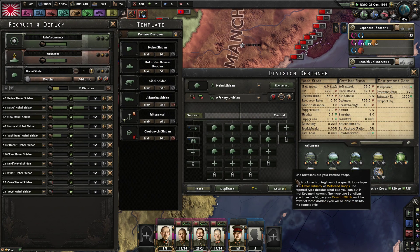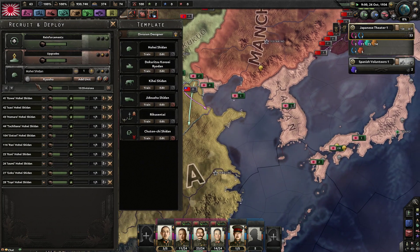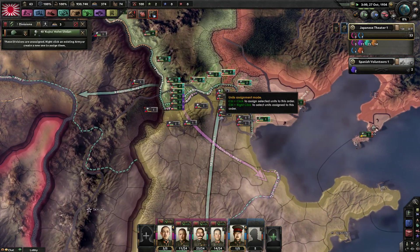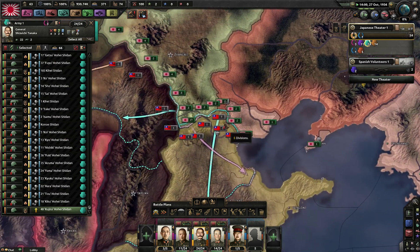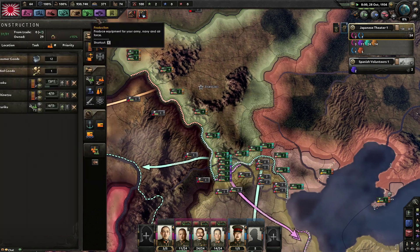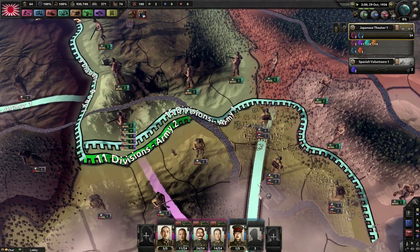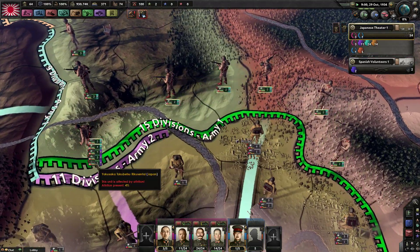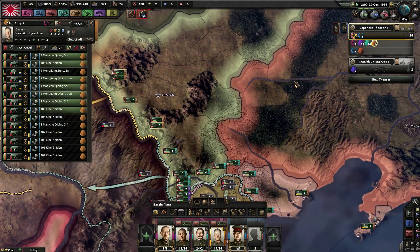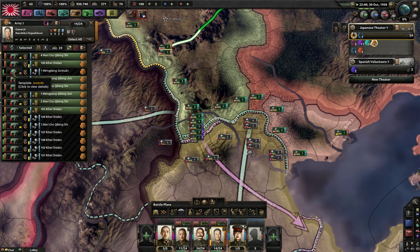I need to shrink my infantry divisions a bit. Oh, everyone just went green — they've got bad supply. Mengukuo and its crappy supply. I guess I should build some more if I want to put all these men here. I should have noticed that earlier. Let's just pull some guys back — I've had them all suffering from silly attrition for quite a while.